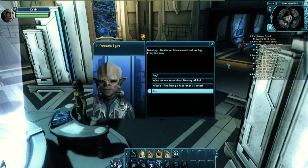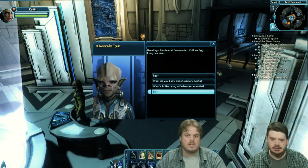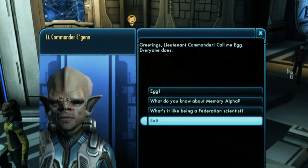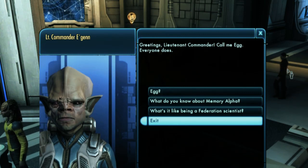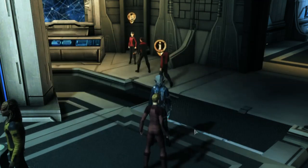If you actually have the mission, he'll have an option for you which basically will send you to Memory Alpha. One of the main reasons we wanted to mention this is because a lot of people heard Memory Alpha is for crafting, so I'll just go there. No — you have to visit this guy first. If you go to Memory Alpha without talking to him, you will not be able to progress.